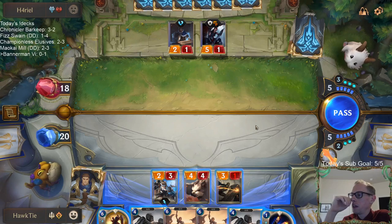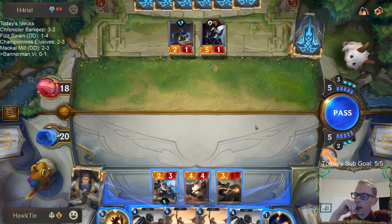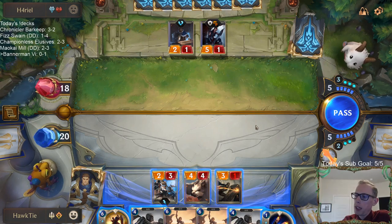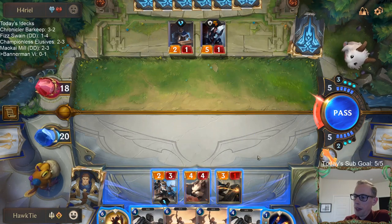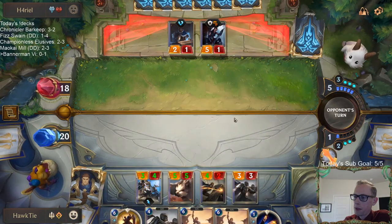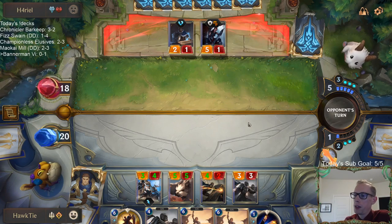I play Bannermen, they play Reckoning. I play Radiant Strike to save Brightsteel Protector — I save two things. I think it's worth it. And if they don't have Reckoning, this is great — this is my best play if they don't have Reckoning. Even if they do, worst case scenario, I still keep two five-power things and hit them for ten because they don't get the block.